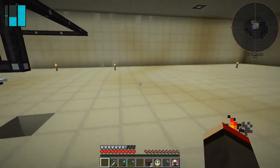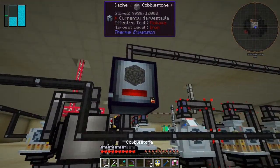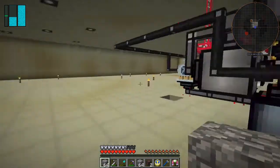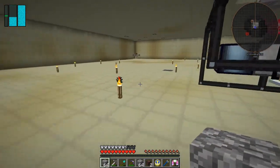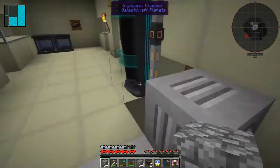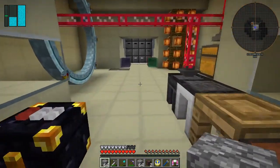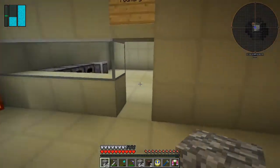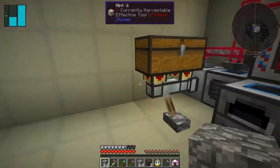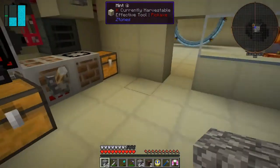We need lots and lots of cobblestone - we can make a lot faster now. That's about five stacks of cobblestone. We can put this through the sag mill - we'll put this first of all through the pulverizer to make some gravel. Stick some more in there, it goes through very nicely and quickly.